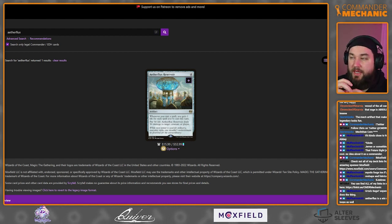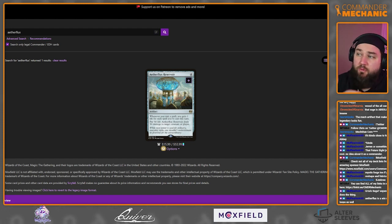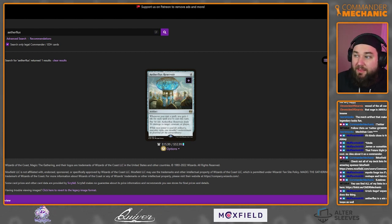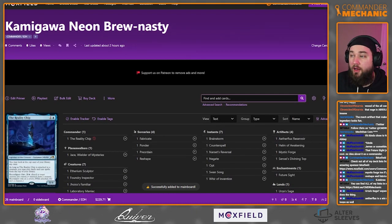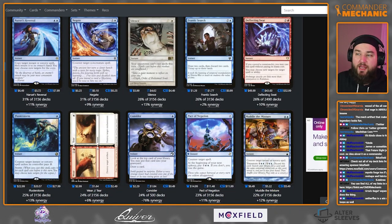Aetherflux Reservoir is our fishbowl — it goes pew pew. Four mana artifact: whenever you cast a spell, gain one life for each spell you've cast this turn; pay 50 life to deal 50 damage to any target. We could be casting Sensei's Divining Top 80 times, so we gain life very rapidly — 40 life, then 41, then 42 — and quickly pay 50 to laser each opponent. Just be careful of Deflecting Palm or Deflecting Swat.